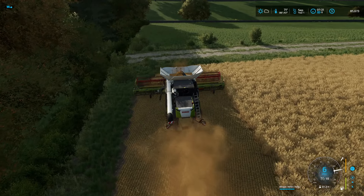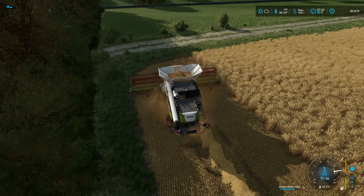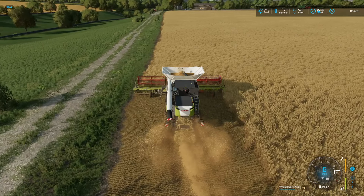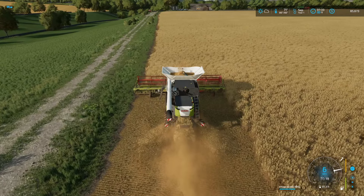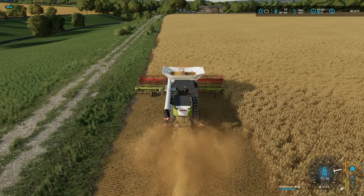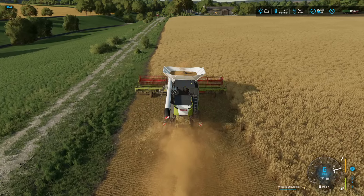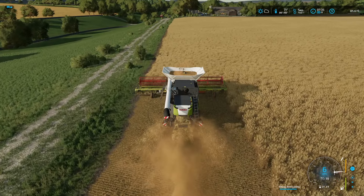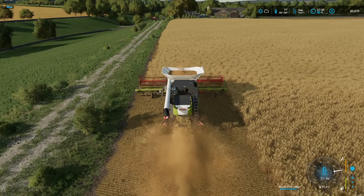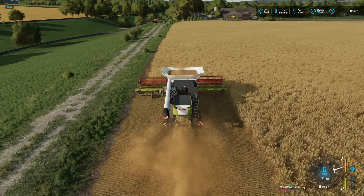The plan for today is to get this field harvested and then flip both fields. I'd like to get both flipped before October. After talking to a few people I decided to turn off seasonal growth since we're just doing a chill gameplay. Soybeans go for a pretty hefty price so I'm thinking we can plant soybeans in the big field or canola. Leave comments below on what you'd like to see in the next harvest cycle.